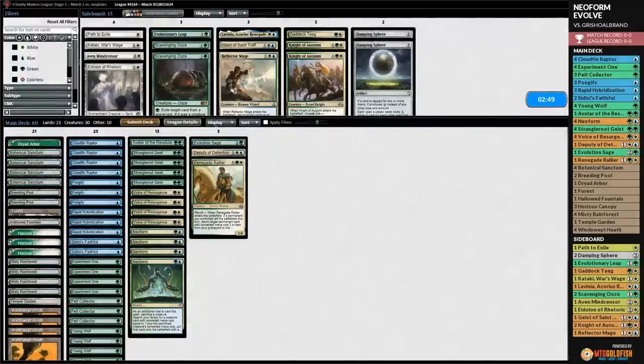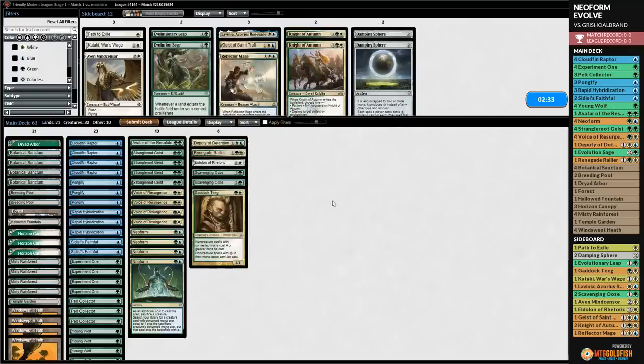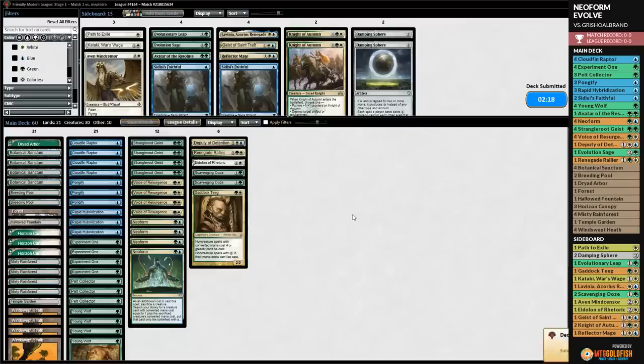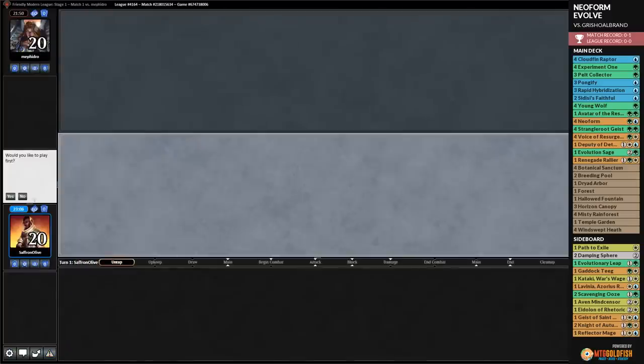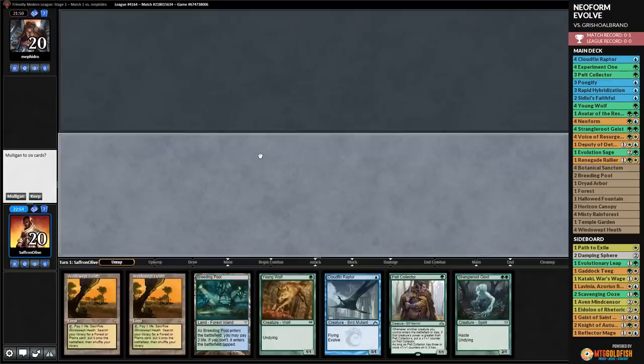Game two, we bring in Eidolon of the Great Revel and Scavenging Ooze, going down Evolution Sage and Avatar of the Resolute. Our new hand has Scavenging Ooze which might be enough disruption. Opponent plays Temple of Malice into Simian Spirit Guide on turn one. We crack Misty Rainforest for a Breeding Pool, play Scavenging Ooze and Pelt Collector. We attack down to 18.